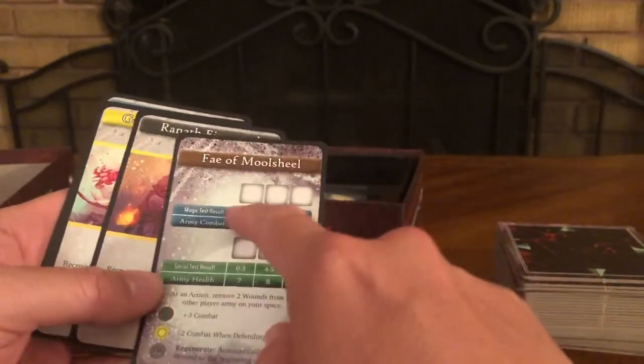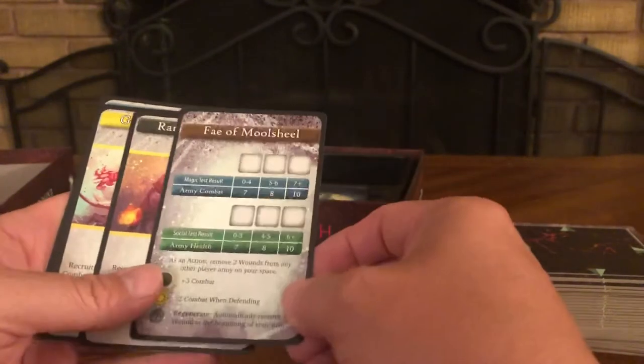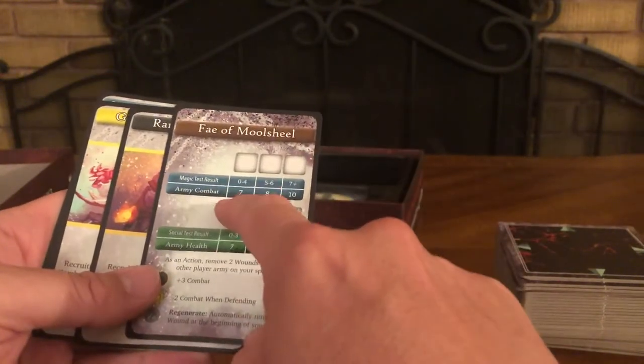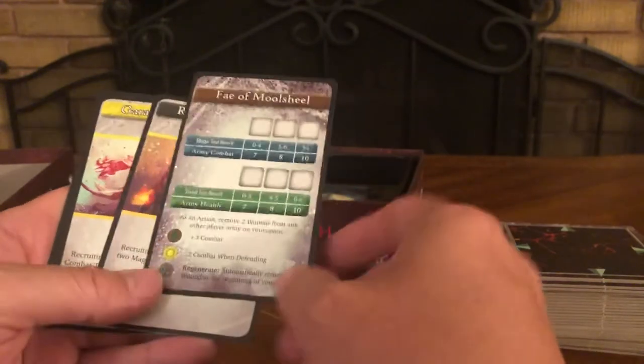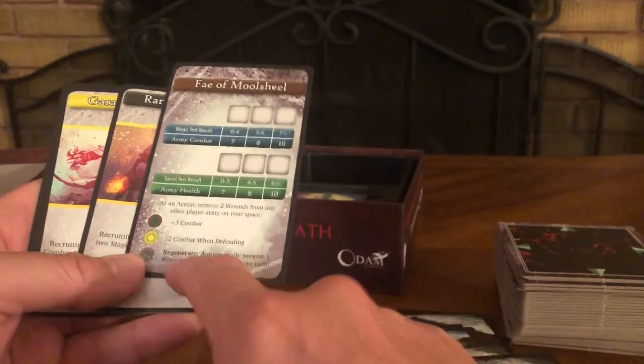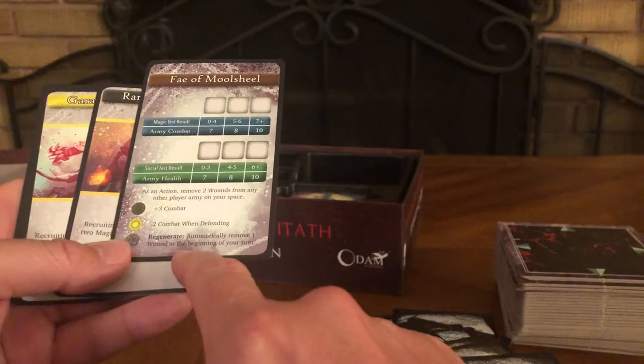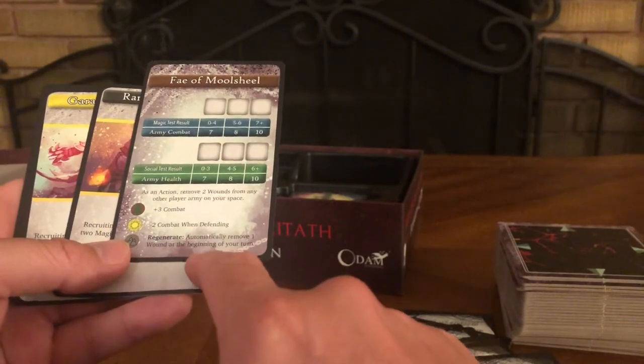The Fey Moon Shield army stats: Magic test result, Army Combat — 0, 4, 7, 8, 10. As an action, remove two wounds from any other player army on your space. Plus three combat, two combat when defending. Regenerate: automatically remove one wound at the beginning of your turn.